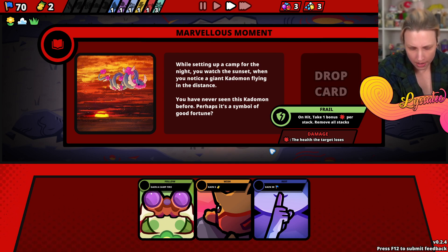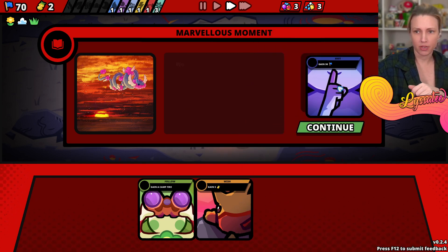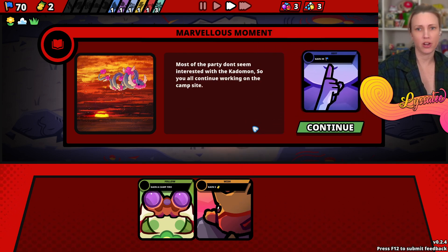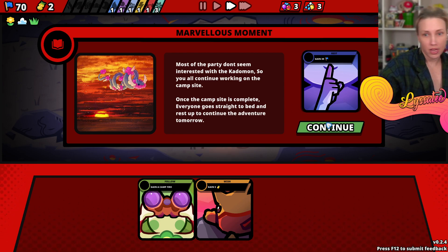Gain a campfire or gain 30 morale. Follow, wish, or rest - we're gonna rest because we want 100 morale. Most of the party doesn't seem interested with the Katamon so you continue working on the campsite. Once complete everyone goes straight to bed and rests up.